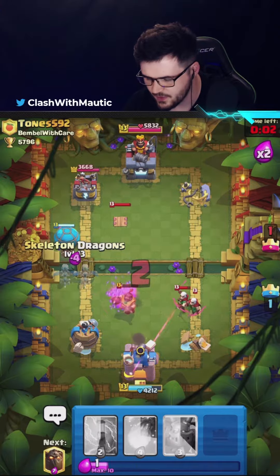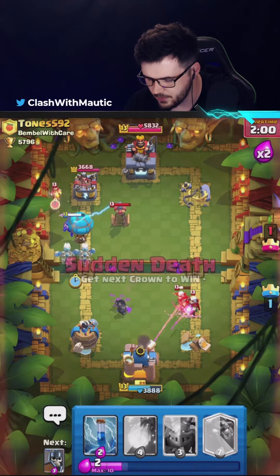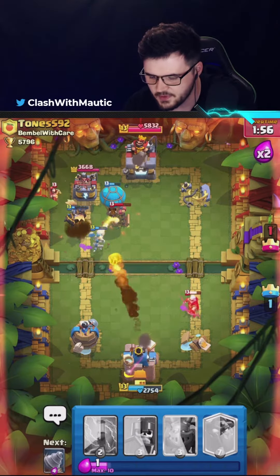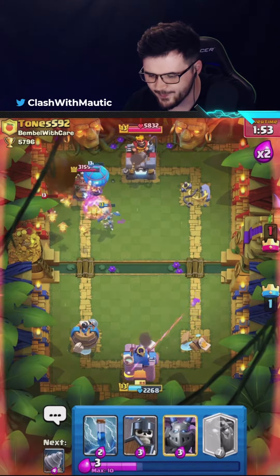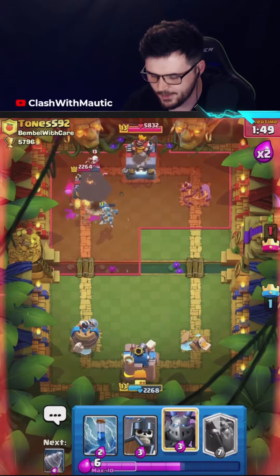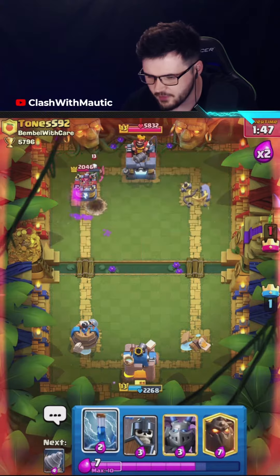We've got a balloon going down as well, Magic Archers are obviously working on the tower but there's still a big push coming forward. I'm going to try and shoot this forward a little bit so the pups shoot it maybe. My balloon take a shot there. I didn't get as much damage as I thought we'd get off there.